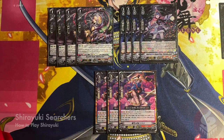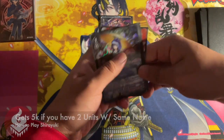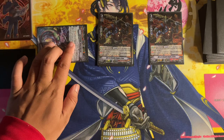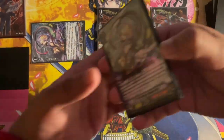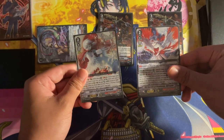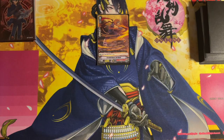This deck has plenty of ways to search out your Shiryukis. Starting off with our basic grade three searcher Ataka — when placed, you check the top five, add a grade three, and discard one, fueling our drop zone with Shiryukis. Then, to ensure you can see multiple Shiryukis, Jokatsu Girl — when its attack doesn't hit — can check the top seven, reveal up to two Shiryukis, add one to hand, and put one in the drop.